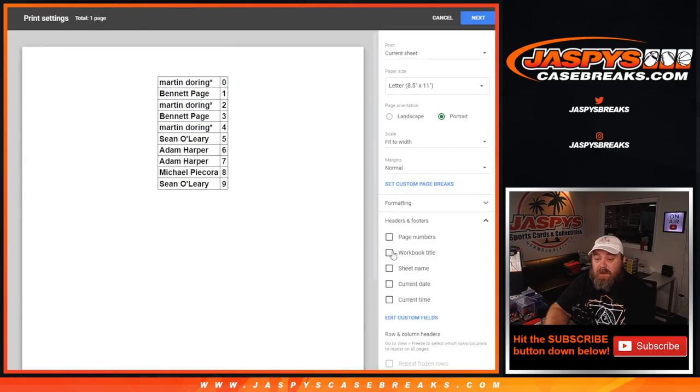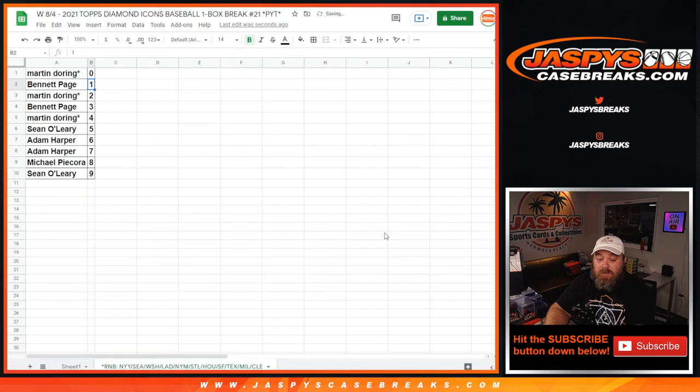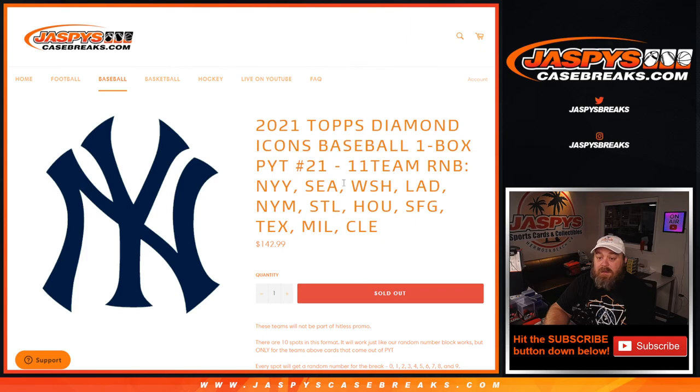Number 4 — Diamond Icons, pick your team number 21, encompassing the Yankees, Mariners, Nationals, Dodgers, Mets, Cardinals, Astros, Giants, Rangers, Brewers, and the Indians. 2021 Diamond Icons baseball, 1 box, pick your team number 21 — break itself coming up next. I'm Sean, JaspersCaseBreaks.com. Thanks for hanging out, we'll see you next time. Thank you.